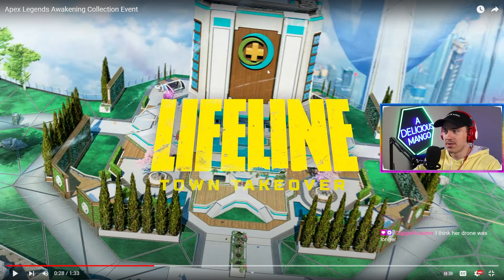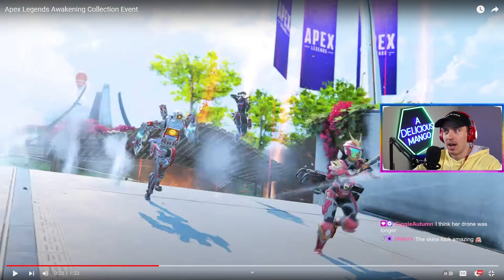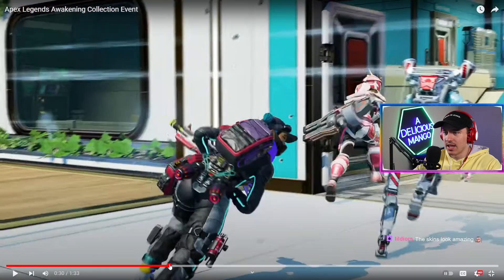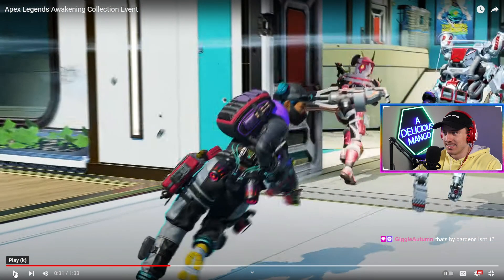The rumor was that the town takeover is going to be at Bonsai Towers, which I would be sad about - I hope it's somewhere else. It looks like we are getting the Lifeline skin from the trailer we watched two days ago, so this is really cool. This is the hoodie with the Flyer Liars - this is her heist skin.